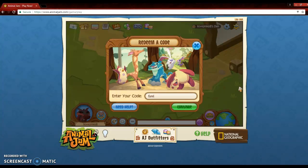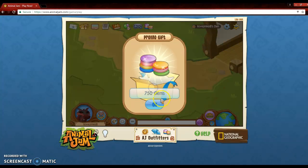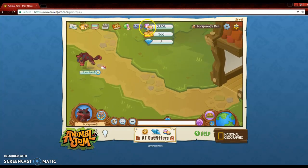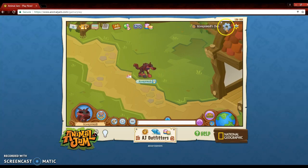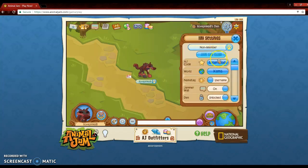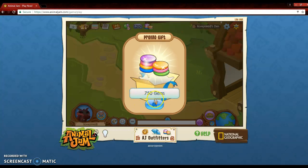The next one is Funny Fox, which gives you 750 gems. And the next one is Touchy Toucandy, which is also 750 gems.